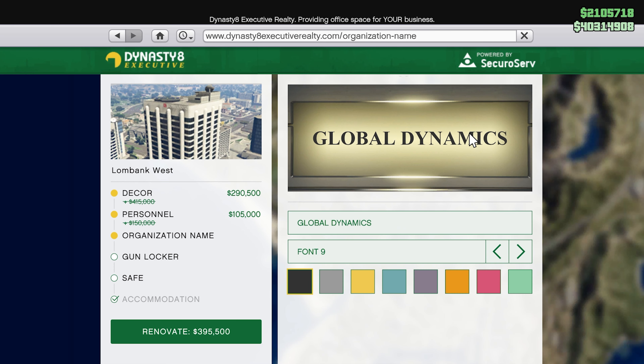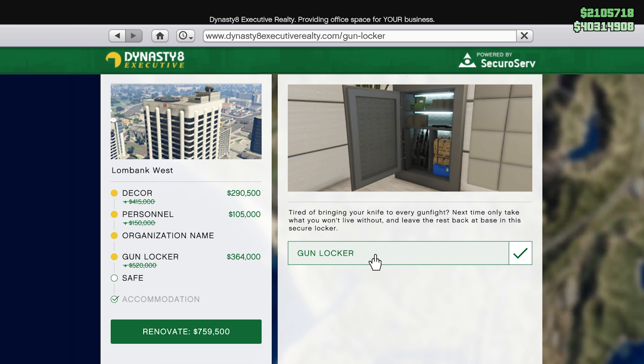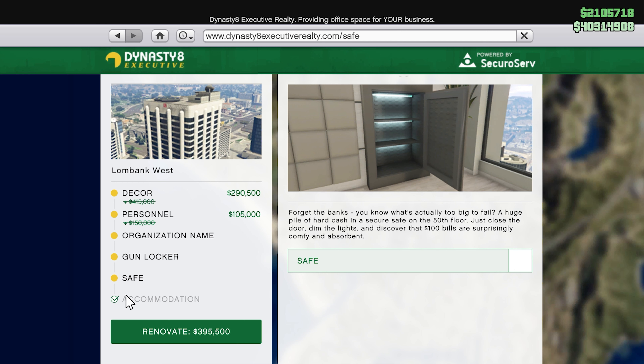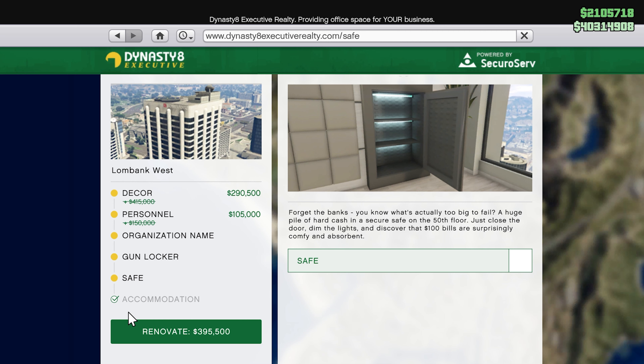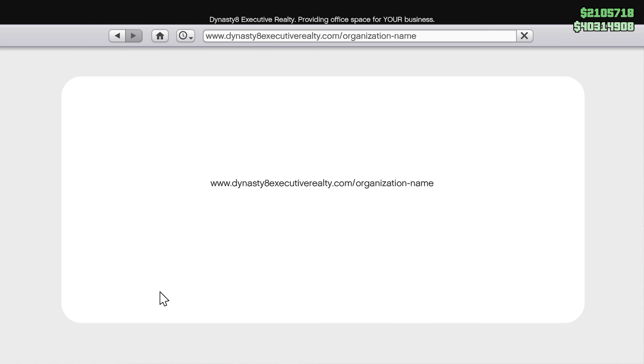Look at this beautiful view. If you have a CEO office already, maybe you want to upgrade it to something like this so you can have a nice view of the pier, because that is right in Dynasty Executive. The CEO offices are going to be 30% off, and not only are they 30% off but all of the upgrades and modifications are going to be 30% off as well.